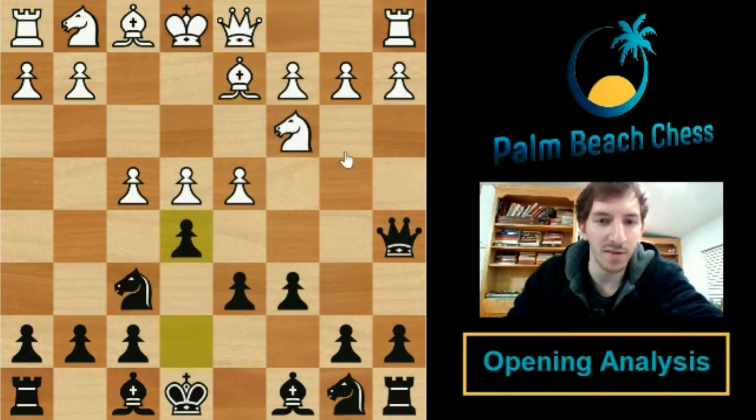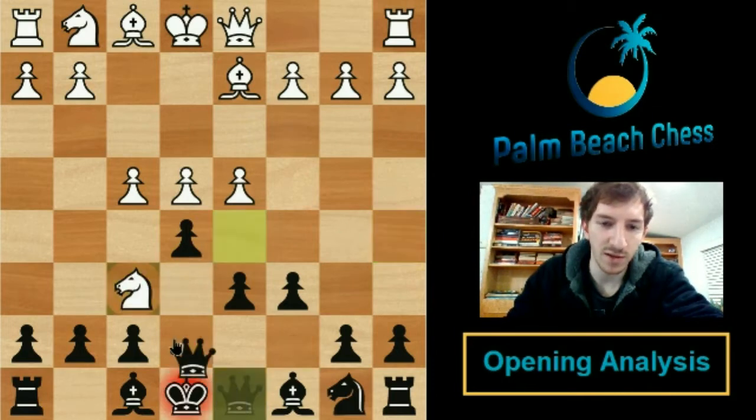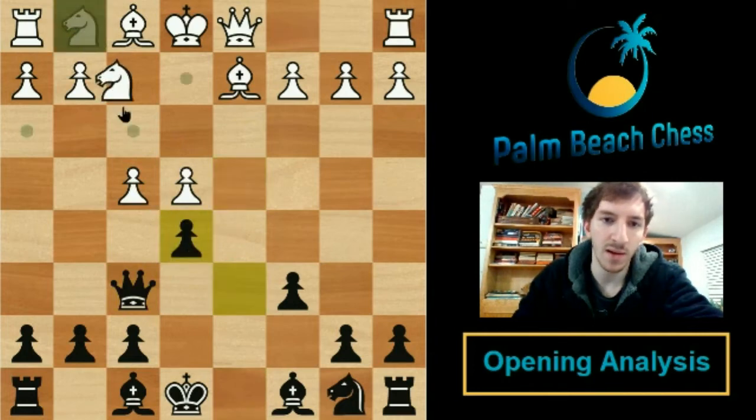So after Qa5, which is our move, in the main lines video we covered mainly the move bishop to d3, and in this video we're going to be covering bishop d2 and the critical e5 line. Let's start with bishop to d2 because it's a bit easier. We play the standard e5. It's very similar to what happens in the main lines but with the difference of the bishop being on d2 rather than d3. Right off the bat, discoveries against our queen are not dangerous for us. After knight to d5, you play the simple queen to d8, knight takes f6, and queen takes f6.